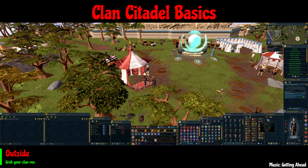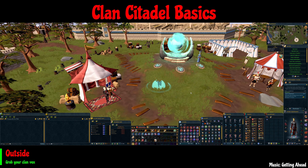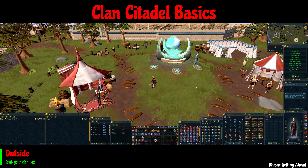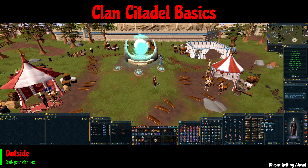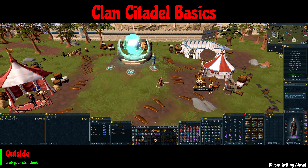Hello everyone, welcome back to another video. In this one I'm going to be covering the basics of clan citadels, hopefully going through everything you'll need to know to get started. We're at the clan camp here just south of Falador. If it's your first time coming here, you'll want to teleport to Port Sarim and then run over.